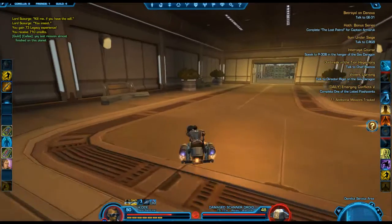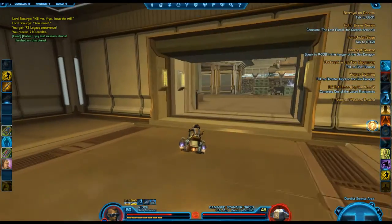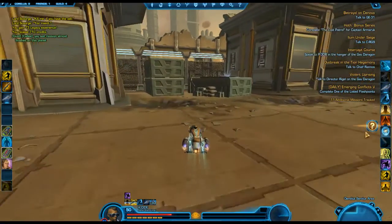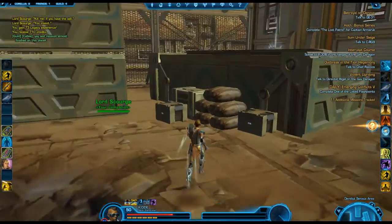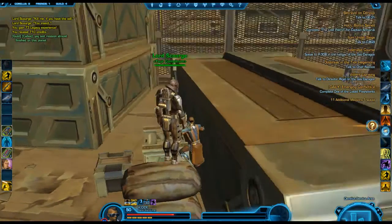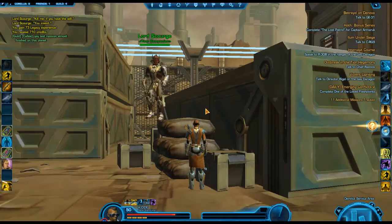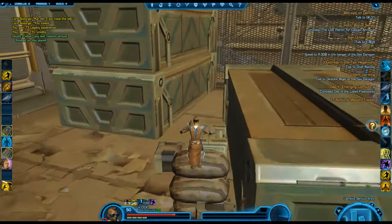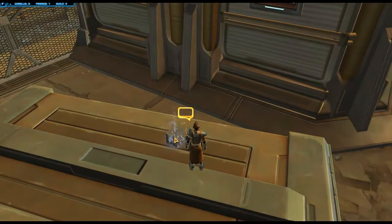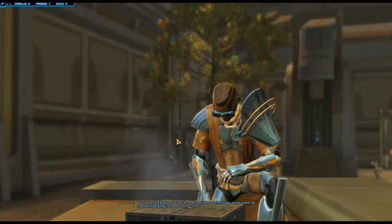Just keep going through this area, all the way around to the top here. You're going to see it on the end right there. Avoid everything if you want to, or kill everything — who cares. But it's right here. You got your speeder right up here. Oh man, of course I get stuck — so just slash stuck if you get stuck here. Up top here there's the datacron.